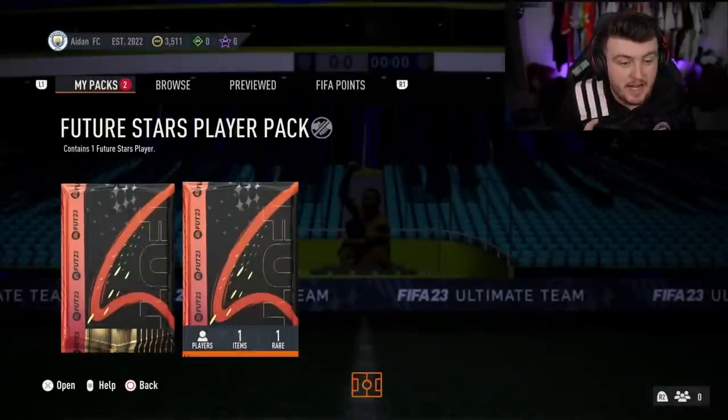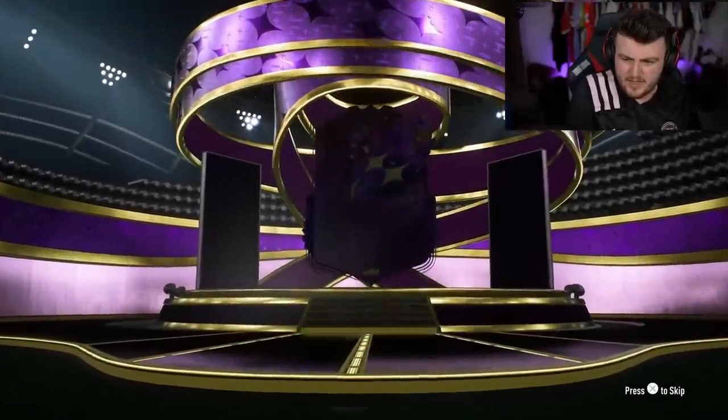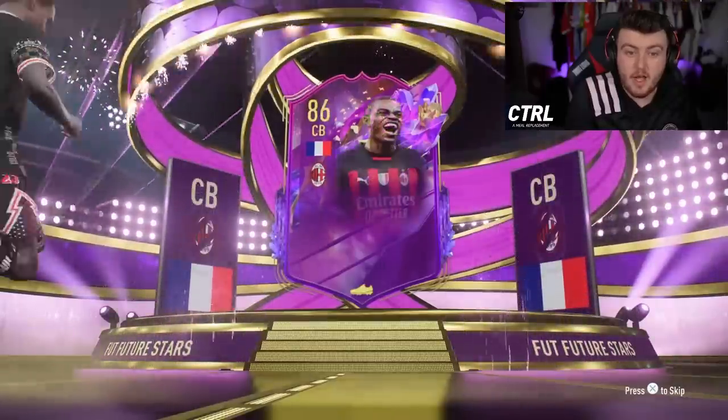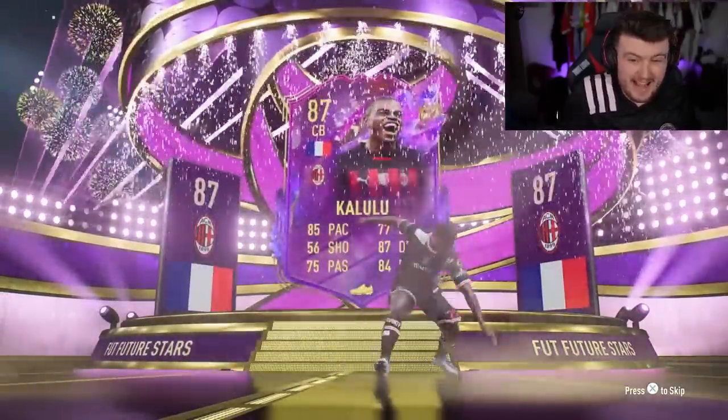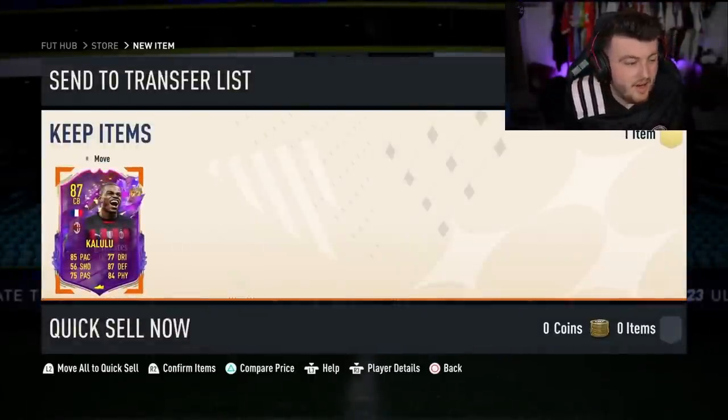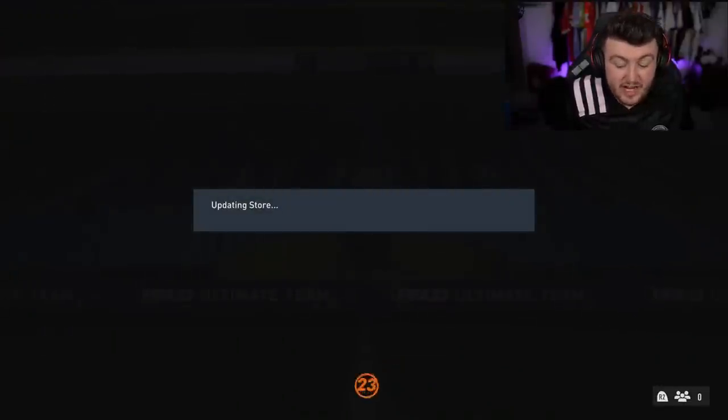I'm going to do the guaranteed Future Stars pack next, just in case it's duplicates that we don't want to discard. Here we go. Who is it going to be? French, centre-back - Kalulu. Not bad, we'll take that. Kalulu's solid, Kalulu is fantastic. It's a really good card.